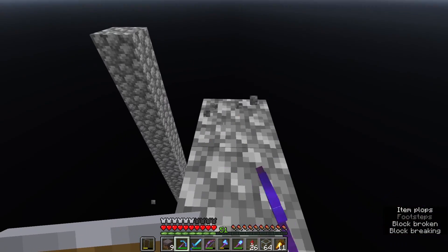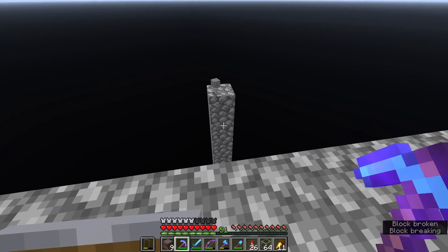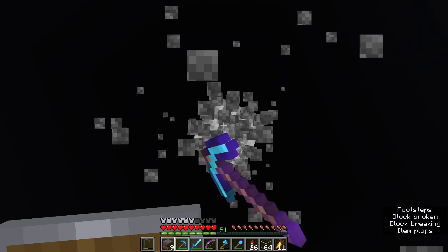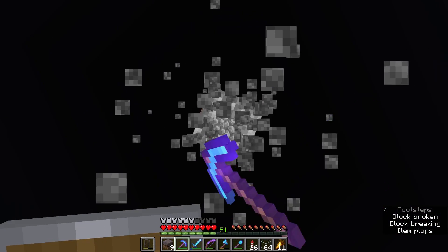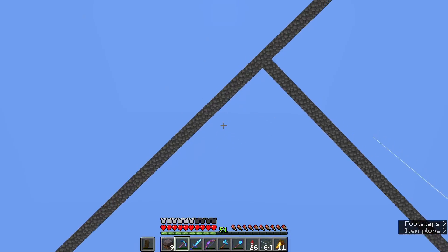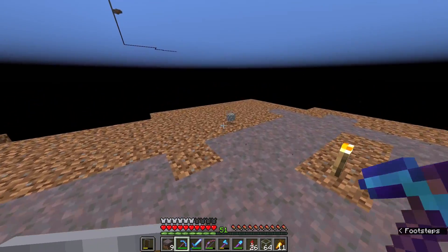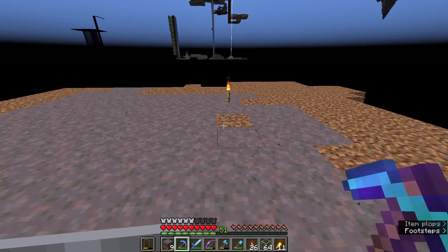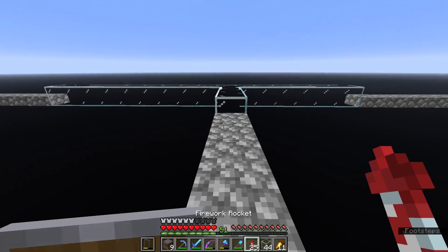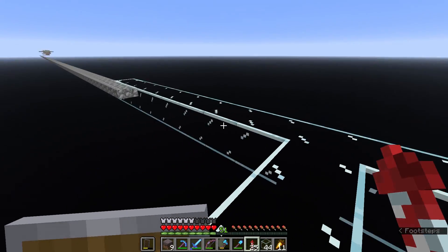Eventually we might end up putting together a more comprehensive nether portal network. Hopefully I should be able to take down this column of cobblestone that we put here in the first place. And with the last few blocks gone away, there we go - we have ourselves a completely clear mushroom island spawn, which should hopefully, in the fullness of time, start to produce some mushroom cows for us. That's that section. All of the blocks that were covering this mushroom island are now replaced with glass.